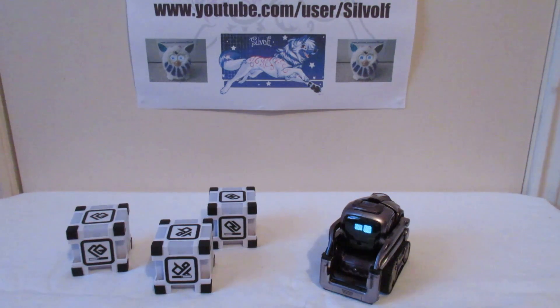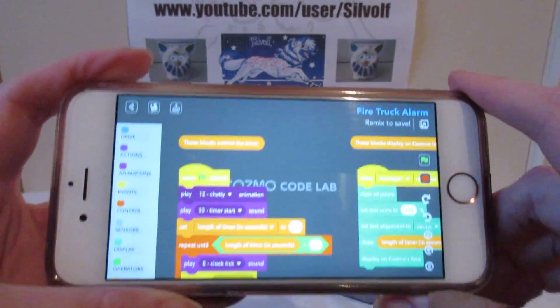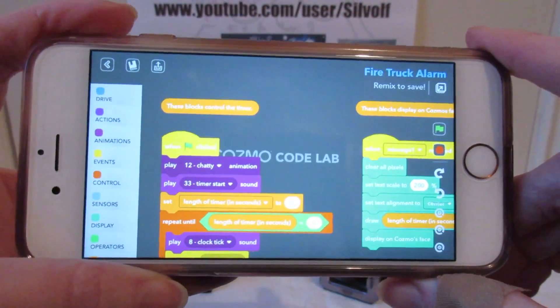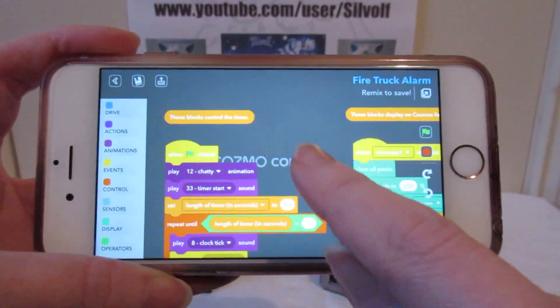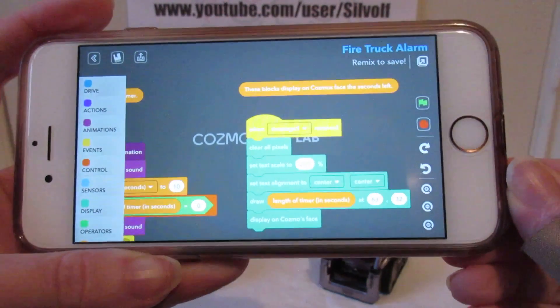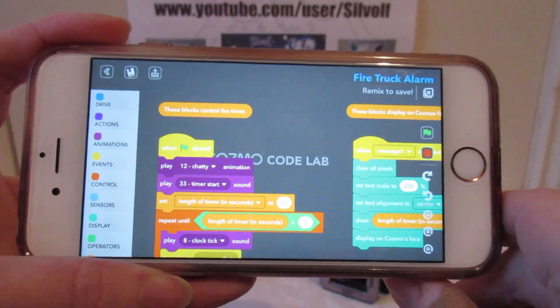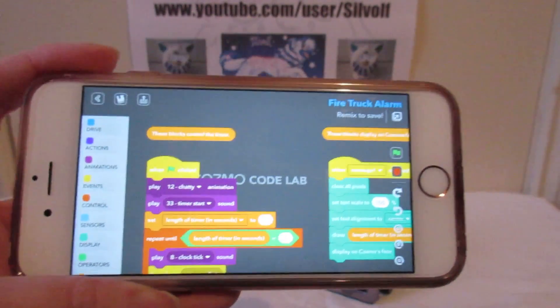Now all of these little things that he can do in Code Lab you can actually modify yourself. If we tap on 'see inside' you can see all the little commands and stuff you can send to him so that he does what you want him to do. You can modify that however you like, really, so long as you always start with 'when the green flag is clicked' so he knows when to start.